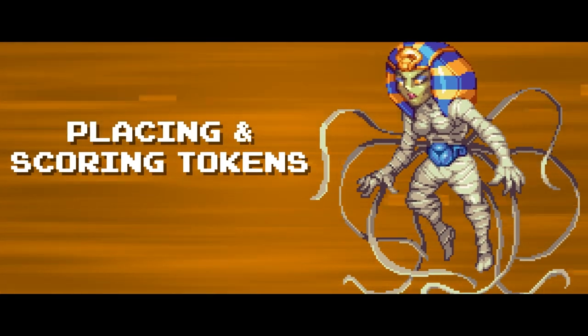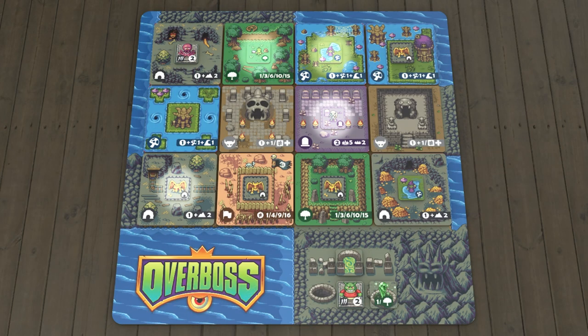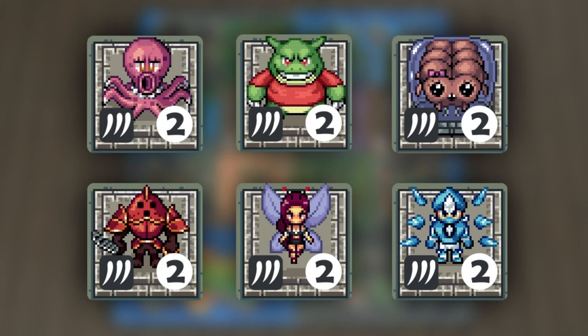Every terrain type has a corresponding monster, marked with the same icon. Each monster on its own terrain type is called a matching monster, and it's worth one point at the end of the game. You also get scores for lines of monsters, called bands. Bands may be horizontal or vertical, but not diagonal. A monster token may be counted in both a horizontal and a vertical band. Mini-bosses are worth two points, but do not count towards bands.